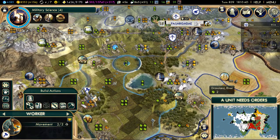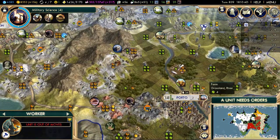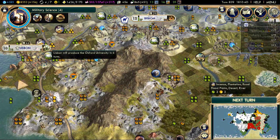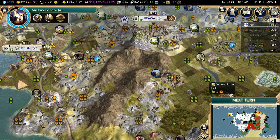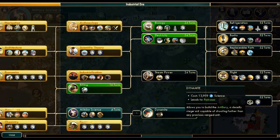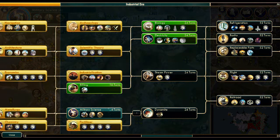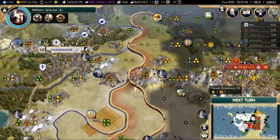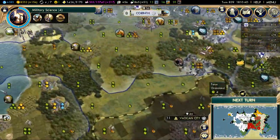I should really build a few more archaeologists as well when I get around to it. I could use Oxford University to bulb dynamite - that could be a really good play actually, I'm going to do that. So I'm going to stop it automatically going for dynamite. I wish I'd thought of that idea sooner, that's actually really clever.